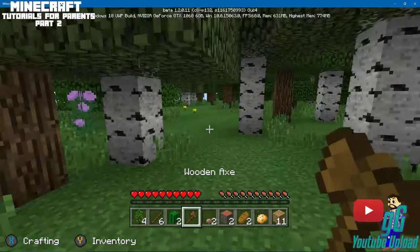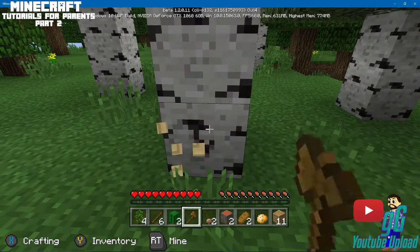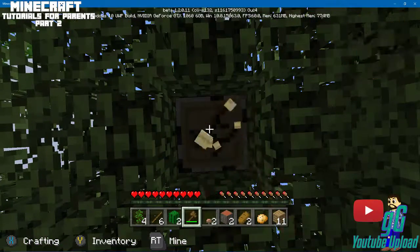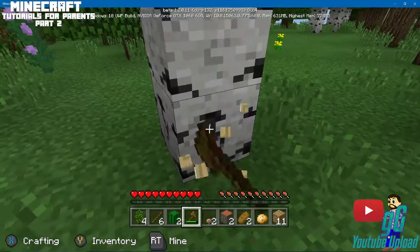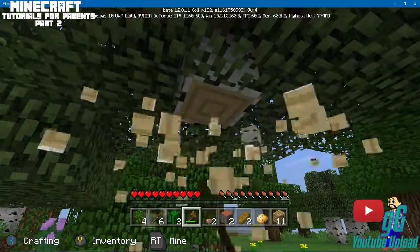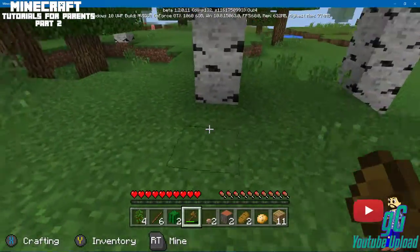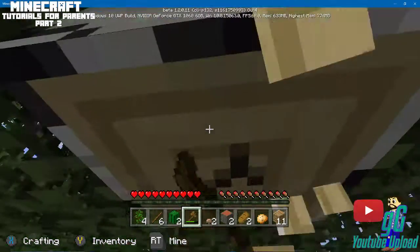Basically what we're gonna do on the first day — if you've ever heard anyone talk about this — we're gonna punch trees. I actually have an axe in the chest, so we'll use that to get trees down. You're gonna go get some wood. There are like four or five different types of wood in this game. I usually use one type as my base for houses and use others for flooring.